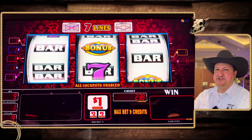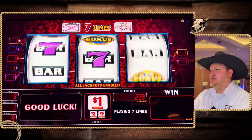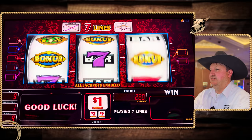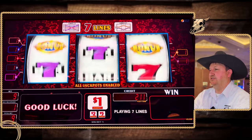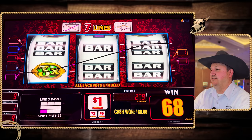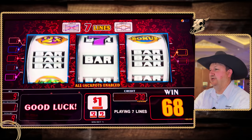Come on bonus, at least give us a tease. I like the teasing seven bar. Come on bonus! Hey, there we go. Not too bad — 68 bucks. So we're almost back up a little bit.